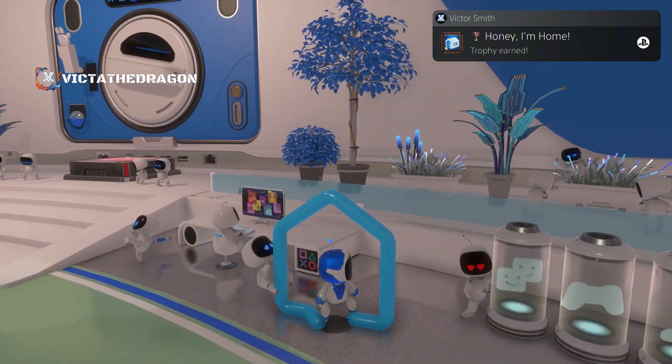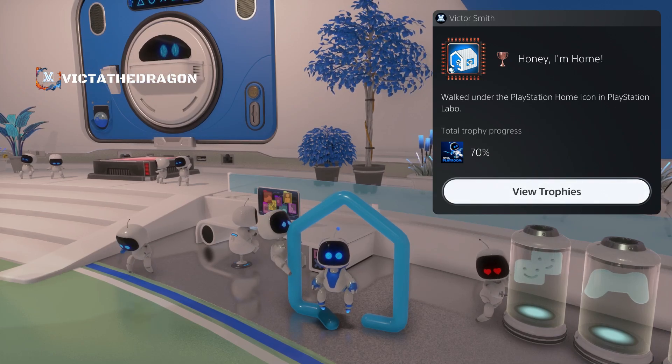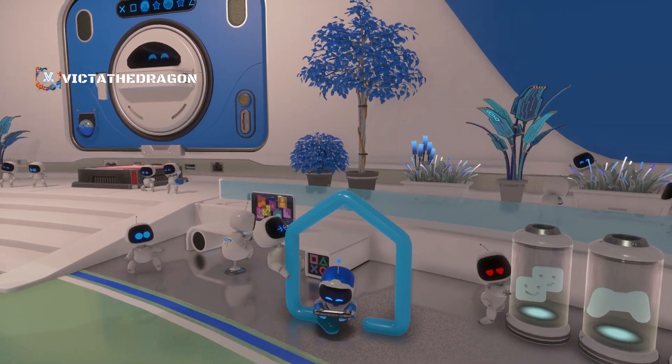And there is the trophy — Honey, I'm Home trophy. Walked under the PlayStation Home icon in PlayStation Labo. As you can see, 70% is complete, and that is so adorable.